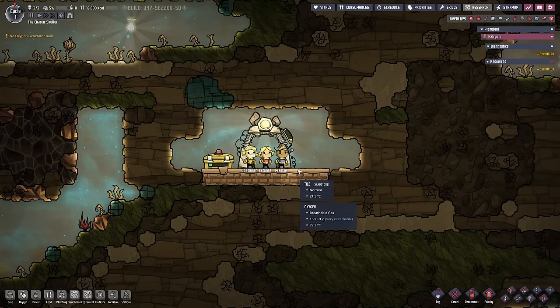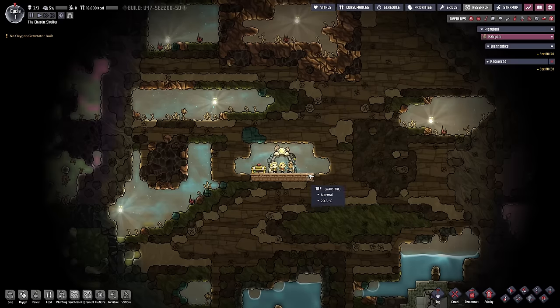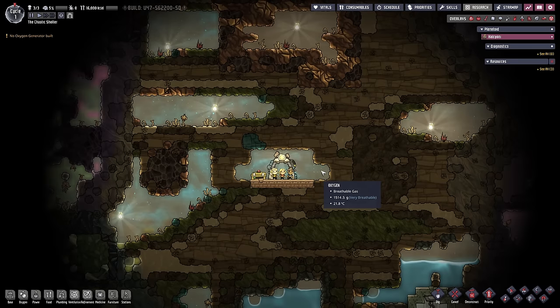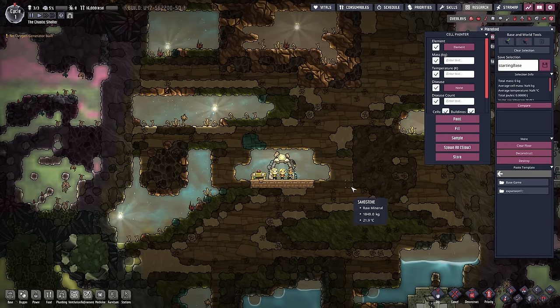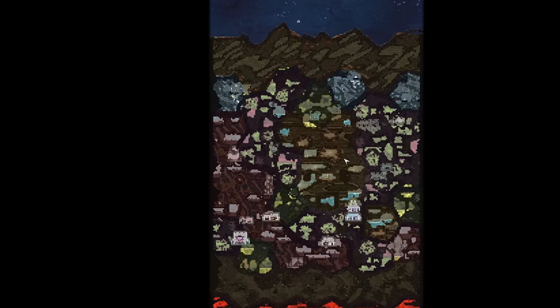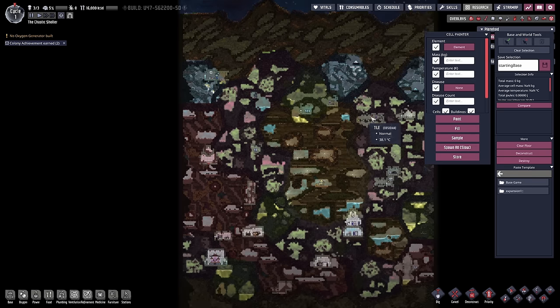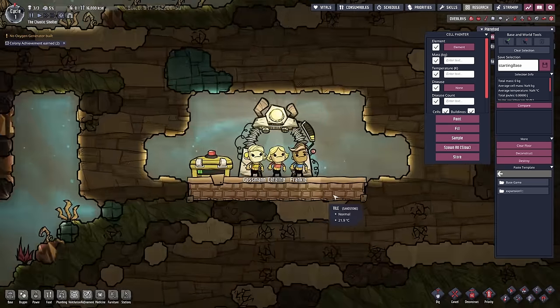New save loaded up, and we have the debug menu enabled. If you don't know how to enable the debug menu, just Google 'Oxygen Not Included Debug Menu' and it'll bring you to the wiki page on it. Hitting backspace brings up a view of the entire map, which is nice. Let's go do a few changes here.